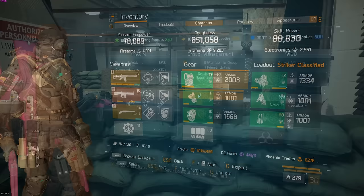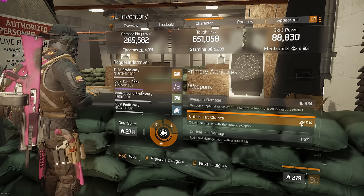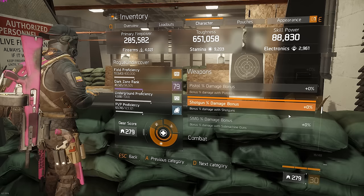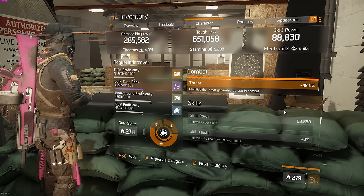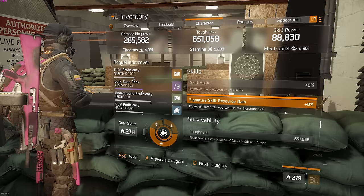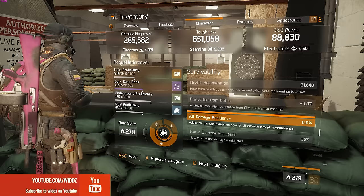Looking at my character sheet, checking the M4 first: crit chance is 29% with Vicious, which is not too much compared to what we usually have — we give up around 9% crit chance — and 115% critical hit damage. Giving up the crit chance is worth it in my opinion because there are so many Predator builds right now. With this build you don't really feel it too much. 432,000 max health, which is quite a lot, and 35% EDR which is pretty damn good — more than one third.